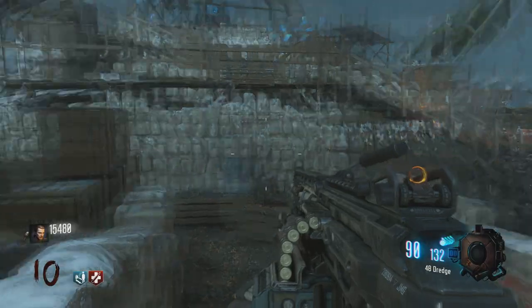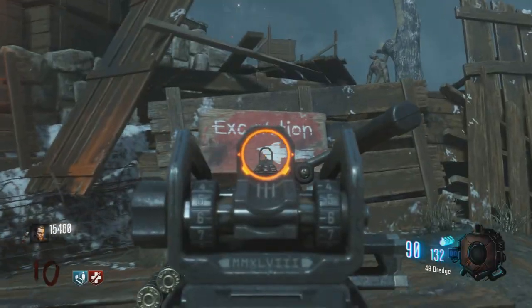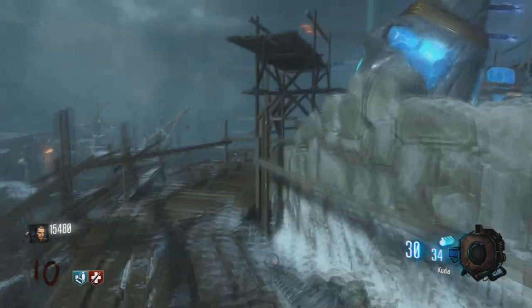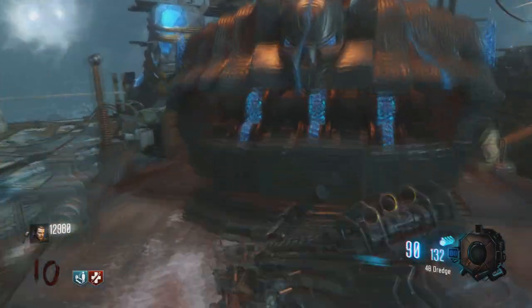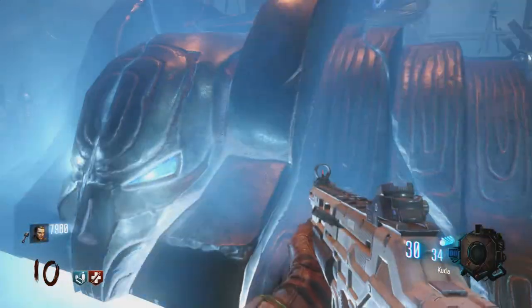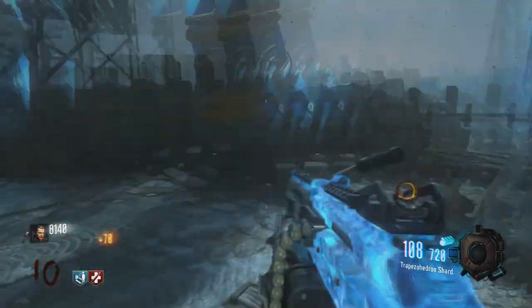Now that you're ready to pack a punch, you're going to come back through the church and head towards the middle of the map where it says excavation. Head up here — you can also enter through the other side. Clear the final bit of debris and the pack a punch will be ready. Pack a punch still costs 5,000 points and of course you can pack a punch more than once as this is a Black Ops 3 map.